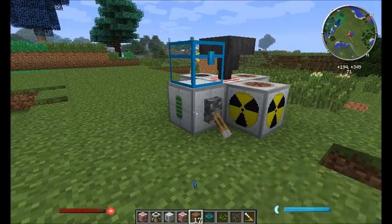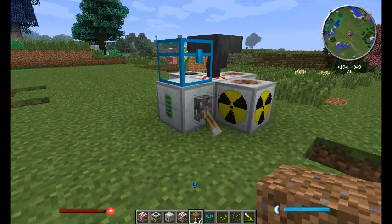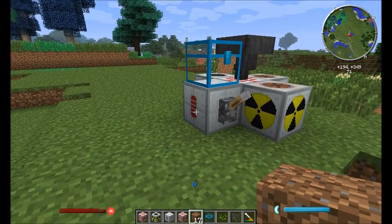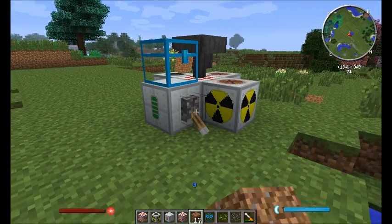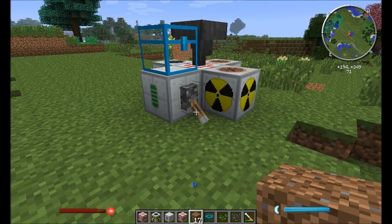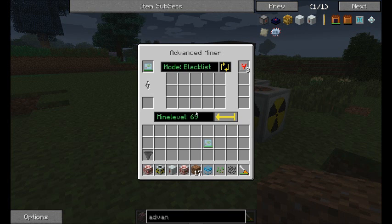So this is your Advanced Miner block, it's been placed in the world. See when it's red? When it's red it's not going to be doing anything. So you need a redstone signal to say, yep, work. Lever down, and so redstone signal on.